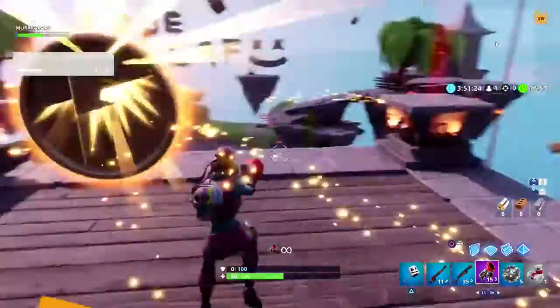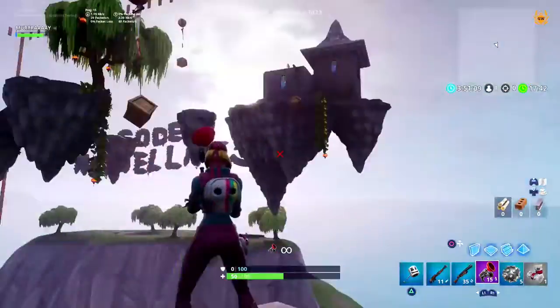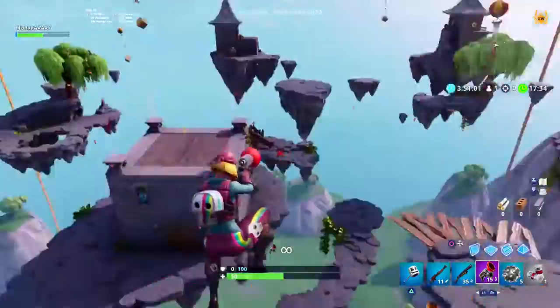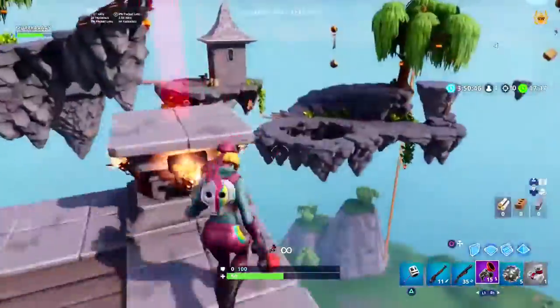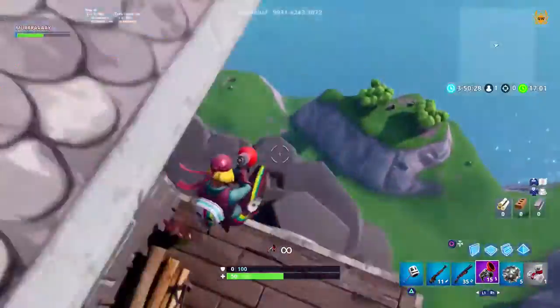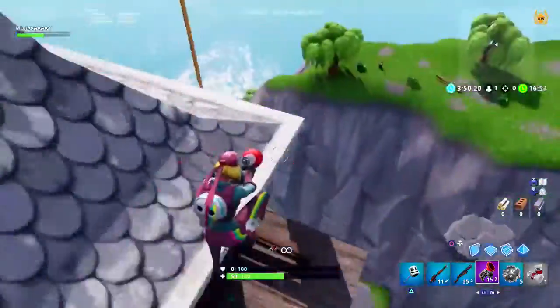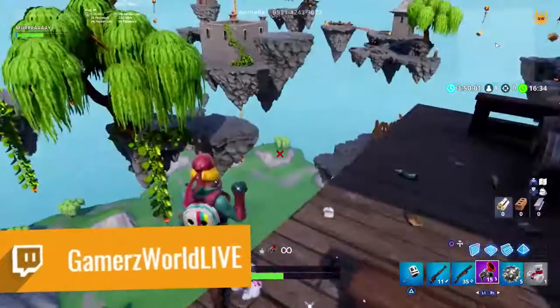You can see the coins hiding on all these floating bits of rock. This is the quickest and easiest map without a doubt to get yourself 10 out of the 15 coins, which puts you in a really awesome position to scrape together the last remaining five to complete the challenge. This one is no worry at all — you guys will do this super easy. Then head out of here and get to the next creative island.